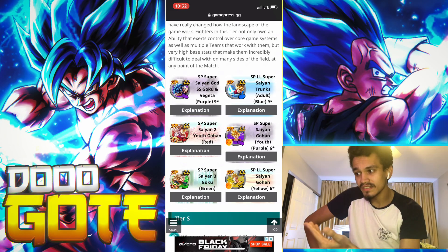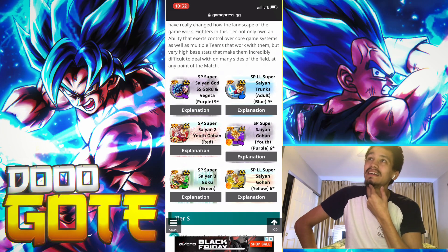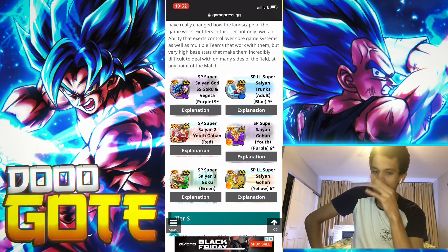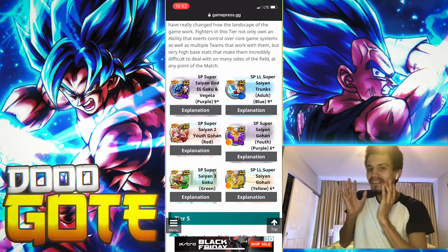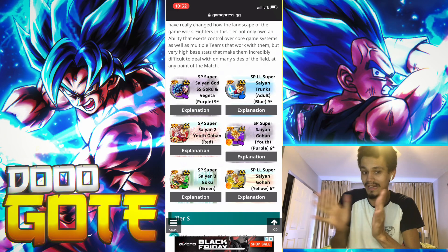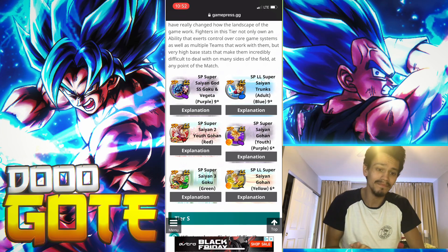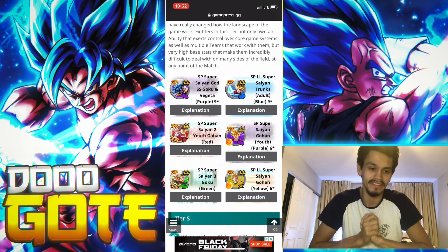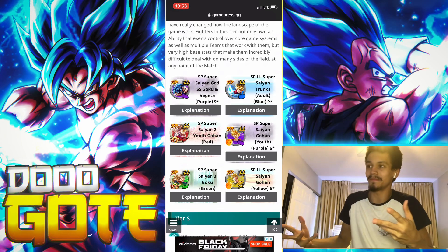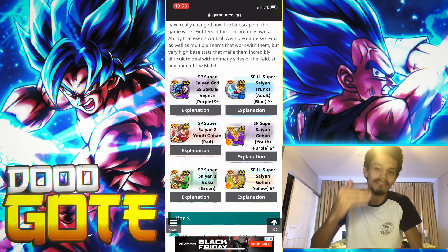Trunks looks a lot tankier than he will be in two weeks when this season ends and the boost is gone. But I won't take away that he can do incredibly long combos. I don't think he hurts that much - it's like Green Broly's first strike. He's good at farming rushes, when he's last man standing he can go neutral, and over 10 counts he has good sustainability with the rage Trunks mechanic. Personally I don't think this Trunks will age that well - he's just rage Trunks amplified.